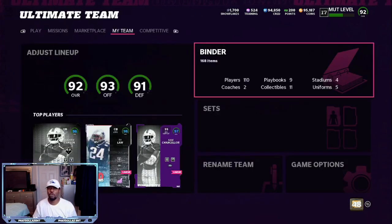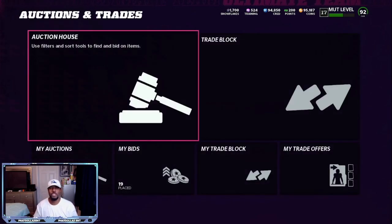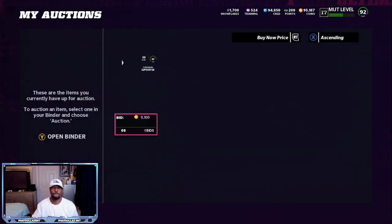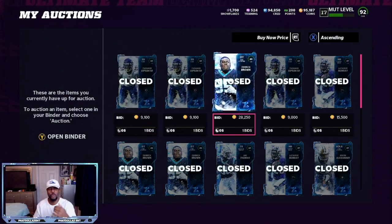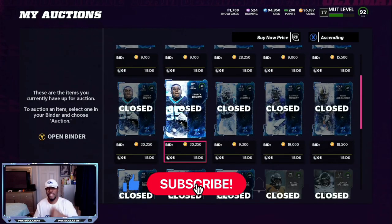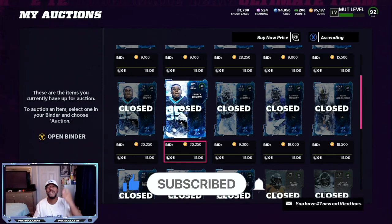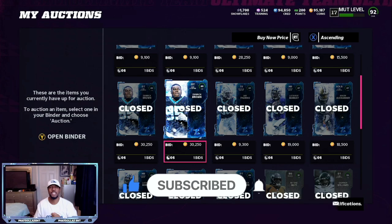Using the re-rolls you're usually gonna get two to four 89 overalls. You can sell them for 30,000 right here — 30,000, 30,000. So use this method right now, drop a like on the video, hit that subscribe button, and get yourself a lot of coins. Let's go!